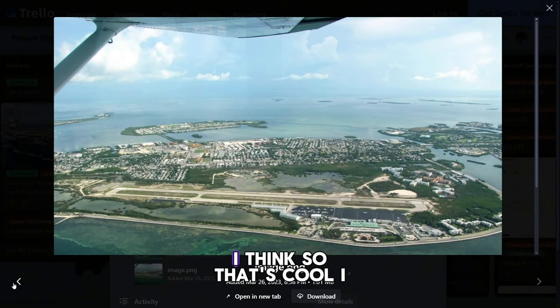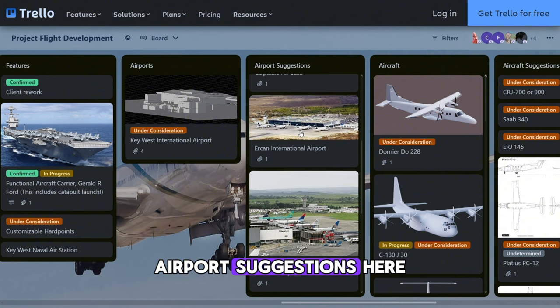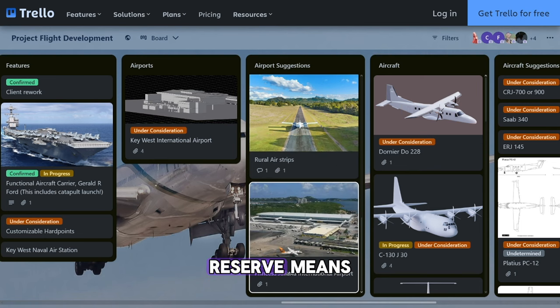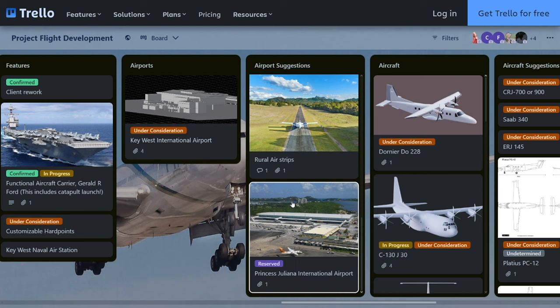There's an airport under consideration — Key West International Airport — this is what it looks like in real life. There are a lot of airport suggestions here; one confirmed and in progress is Shannon Airport. Also the Princess Juliana International Airport — that's going to be interesting; I hope there's a plane spotting place.